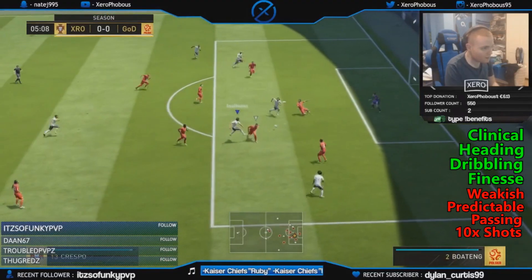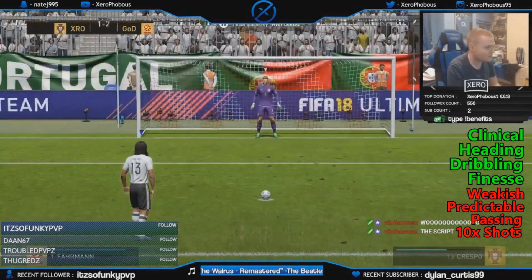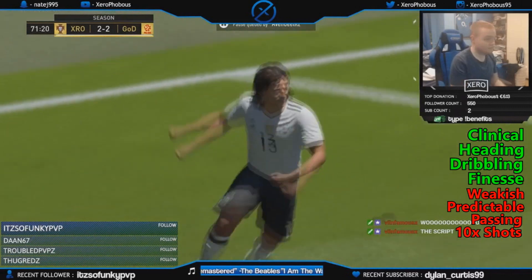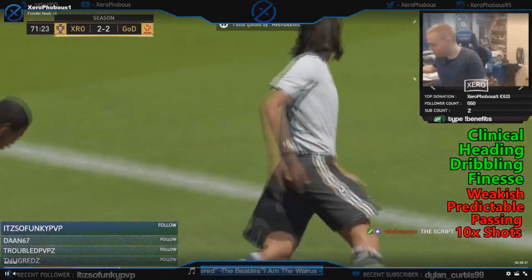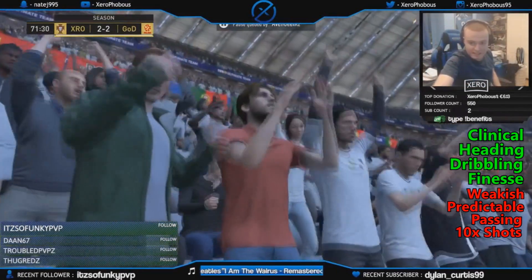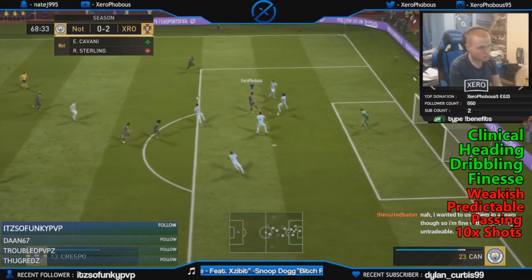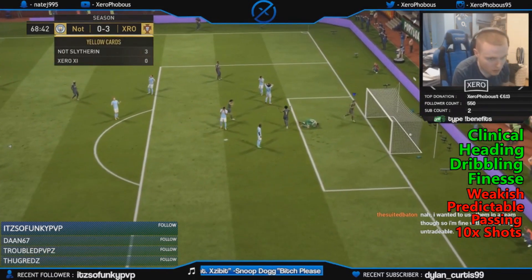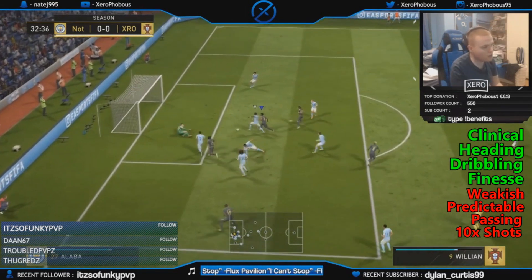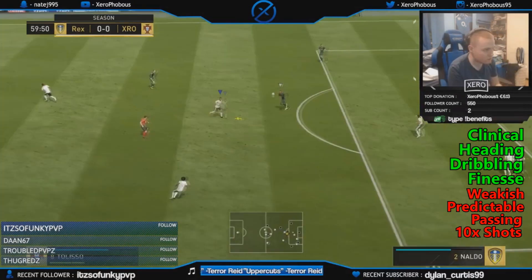Getting into the clips, it's a bit of an underwhelming review simply because I don't see the difference between the 85 and the 90 — I'm not seeing a massive upgrade. It's pretty much the same stats. He's clinical, good at heading, much better than the other card at heading, dribbling is a little better, and his finesse shots are insane. But he's weak and a bit more predictable than the 85 — people know what he's going to do because he's a little slow off the mark. His passing is still pretty poor; there were multiple times I wanted a simple layoff pass and it sometimes worked, sometimes didn't.